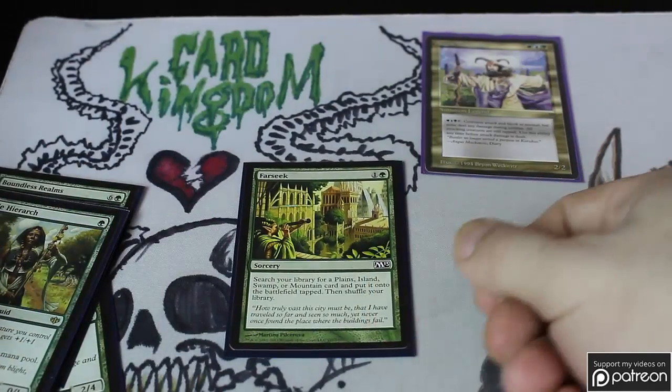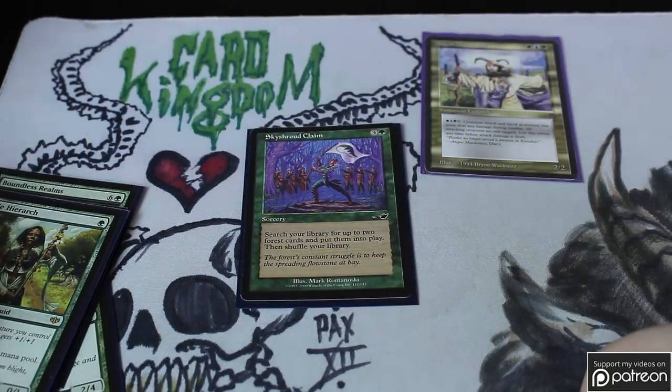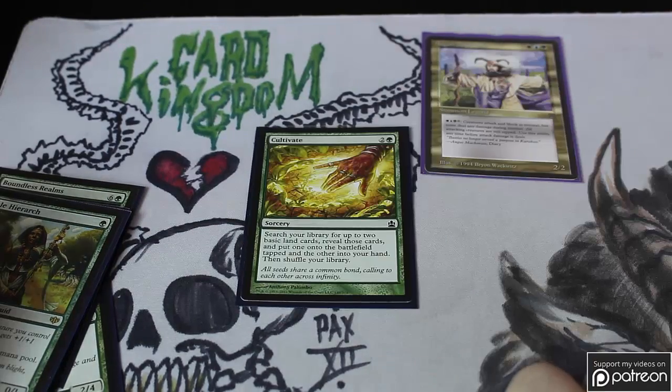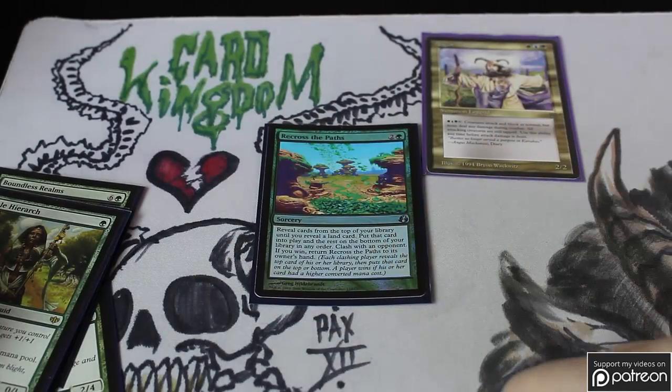Starting with the actual ramp spells: Farseek is great in a multi-color deck. Skyshroud Claim is here because the lands come into play untapped — this is better than Explosive Vegetation, and when you've got shocks or dual lands you can even go get multi-land forests because it does not say basic forests. Cultivate is another very nice card, especially with Oracle of Mul Daya because you can place both those lands. Recross the Paths has a nice deck-manipulation element — one of my favorite green ramp cards because the land comes into play untapped and the Clash ability often lets you select better cards later.